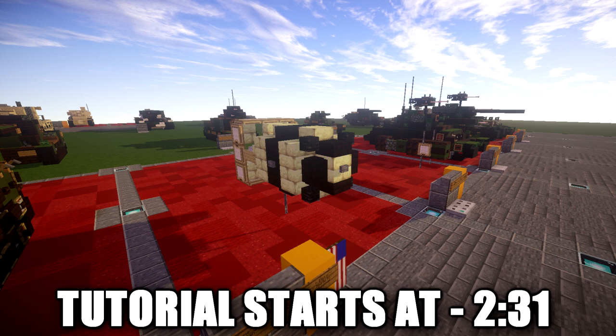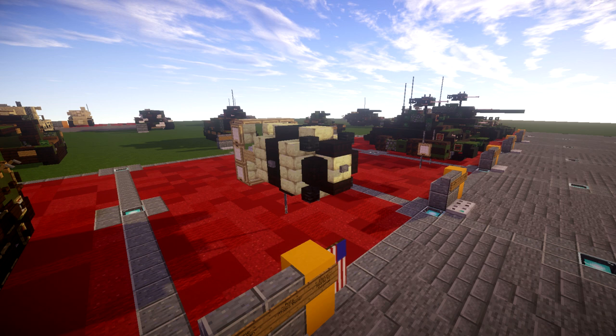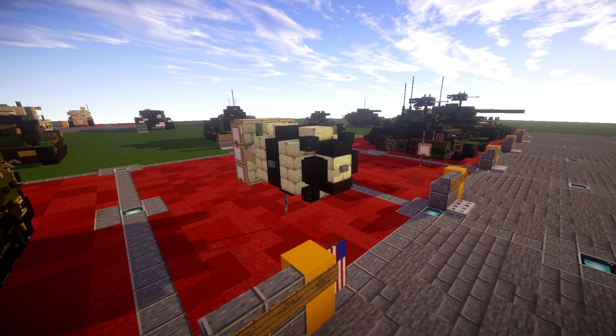It was built by scientists and engineers at Los Alamos Laboratory using plutonium from the Hanford site, and it was dropped from the Boeing B-29 Superfortress Boxcar, piloted by Major Charles Sweeney.